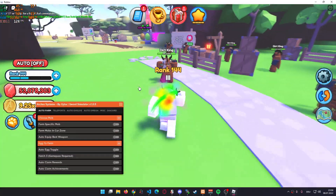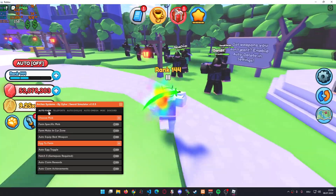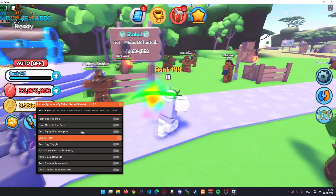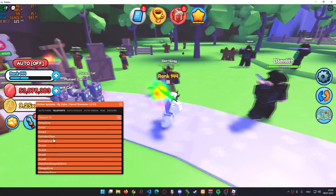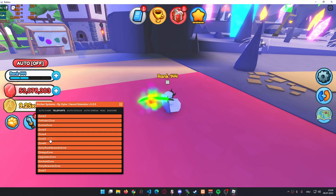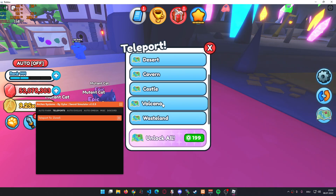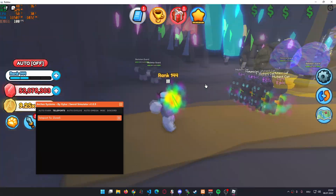There we go. Now we have this little window right here, and as you can see, we already have a ton of features at the very top. You can of course use the auto farm for mobs, auto hatch eggs, and more. Then we have teleports, which should be pretty self-explanatory. The game is a bit weird though — if you want to go to zone 7, I'd highly suggest you go like zone 3, zone 4, zone 5, or even better, just buy the teleports here, which could be pretty expensive when you're just starting out, but they're pretty useful, so use them if you can.